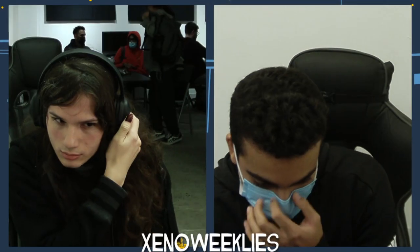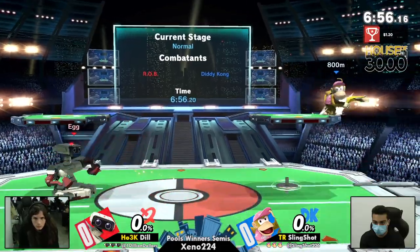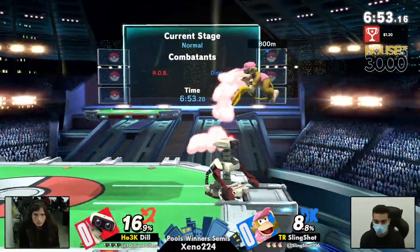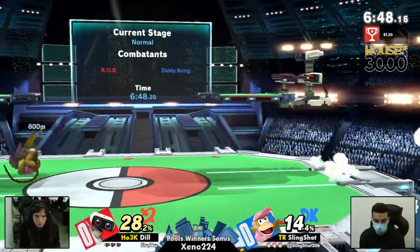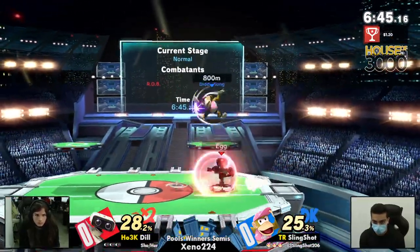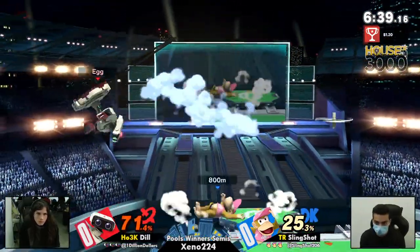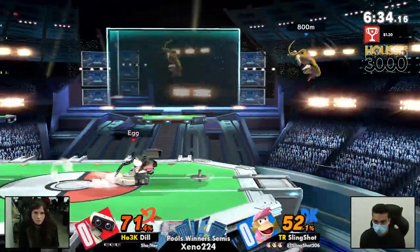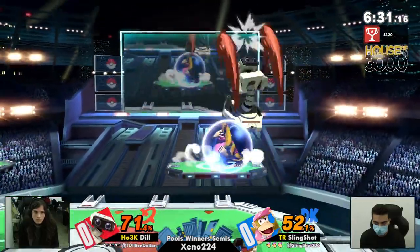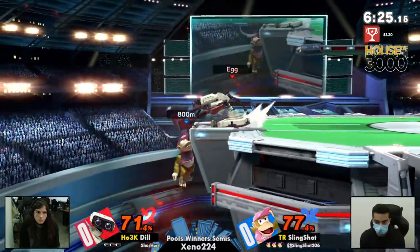We're looking at a PS2 starter — Rob versus Diddy Kong. Going to be seeing lots of items flying around: bananas, gyros. Now, Slingshot, we've seen earlier today using that banana to do a few solid combo starters against his opponents. But Dil, honestly, with Rob, is able to keep a good distance away from that banana because she has her own projectiles — arguably more than Diddy's two little projectiles.